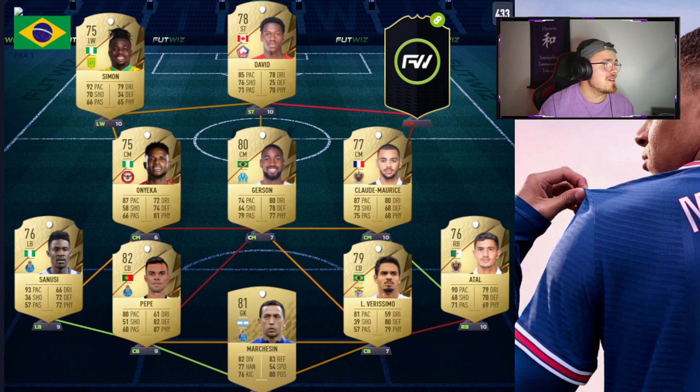Up front we have got Jonathan David — the Canadian with 5-star weak foot, only 3-star skill moves. But the 5-star weak foot is sensational on this card — he is the reliable finisher on this team. 85 pace is still very nice. It's that shooting we're mainly focusing on, being clinical on both his right and left foot. Decent dribbling on the card as well, not bad passing and physical stats. If this man gets a couple of informs he's going to be sick this year round.